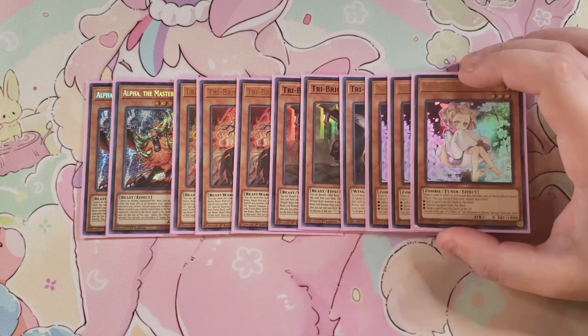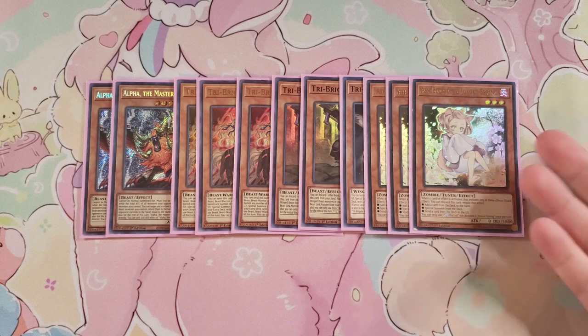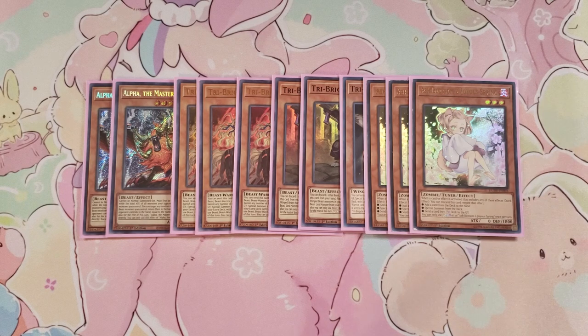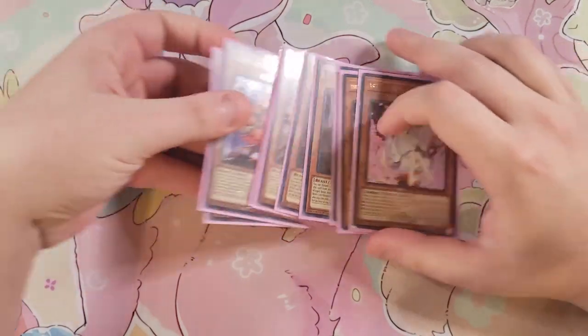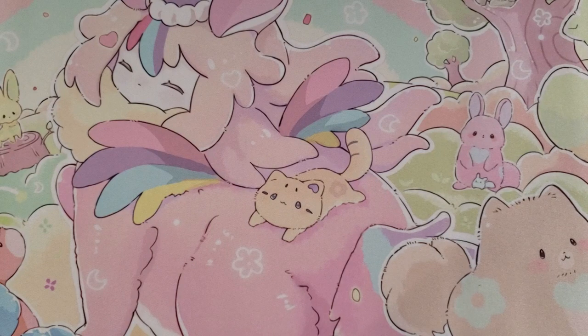For the last three monsters, we're going to be playing three copies of Ash Blossom just to give some hand trap ability to stop your opponent from all sorts of shenanigans. The copies of Ash Blossom help you discard to stop them from searching their deck. That's it for the monsters and the Tri-Brigades.